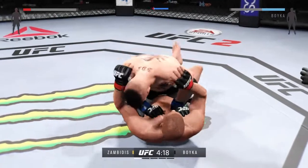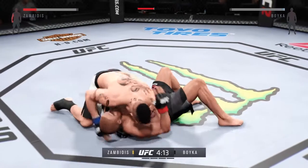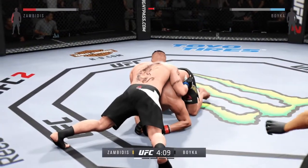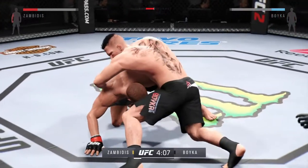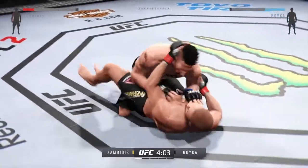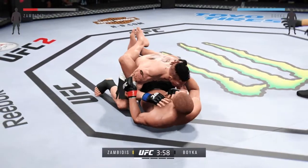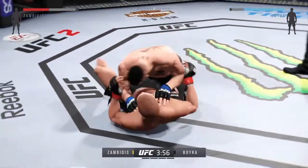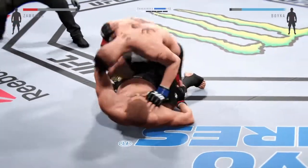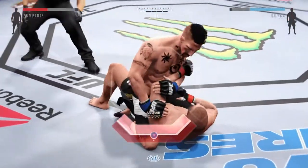He's softening him up with elbows. Good punch. He's showcasing some great movement on the ground. Inside control here — this is where those knees to the body can come into play. Iron gets it back to the guard. Half guard now. Let's see what he can do from here. Looking for the arm bar, looking for the finish.